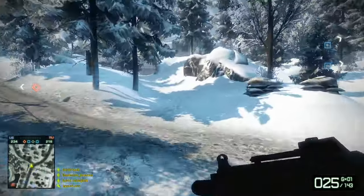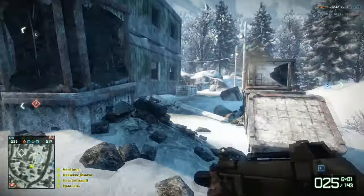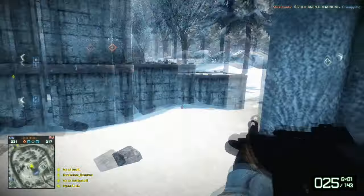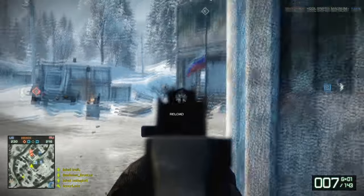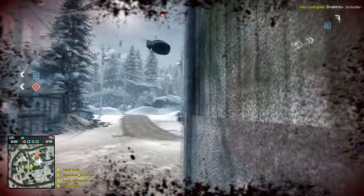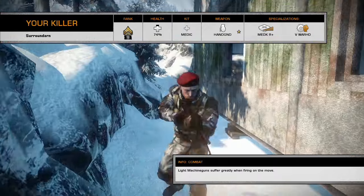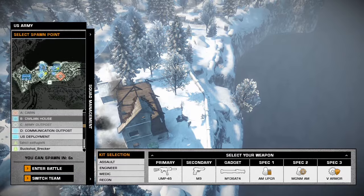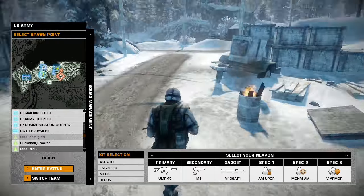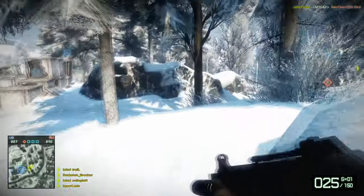The next point is a bloated point structure. He says that Bad Company 2 has a bloated point structure where you get points for too many things — destroying vehicles, doing damage on vehicles, different points from assists, critical assists or regular assists, squad involvement or not — and players are amassing thousands of points to the point where it doesn't really matter, kind of like money in Zimbabwe.